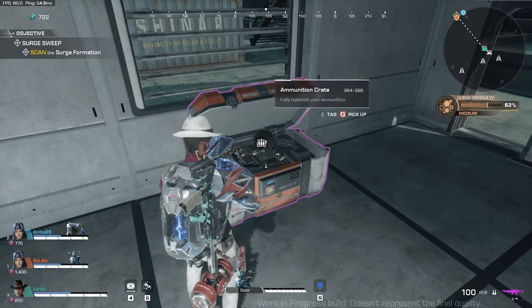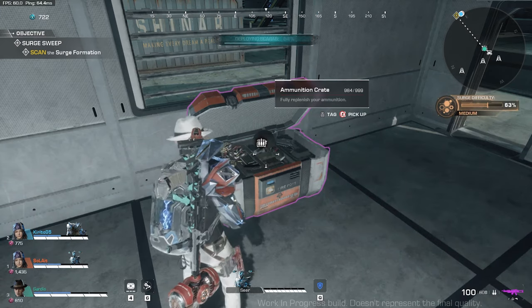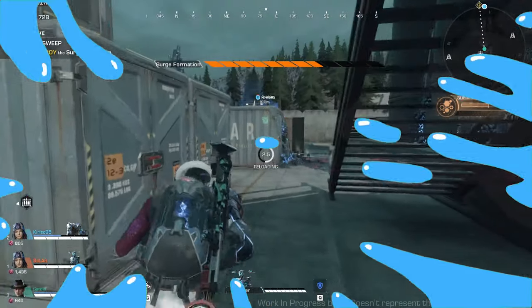This is an ammunition crate — of course you will lose ammo from your magazine and your ammo pouch, so you can pick up ammo from here. Since I still have maximum ammo, my teammates have already approached the surge formation, so I'll also go there. The broken line is indicating where the surge formation is.